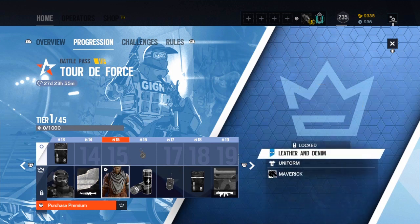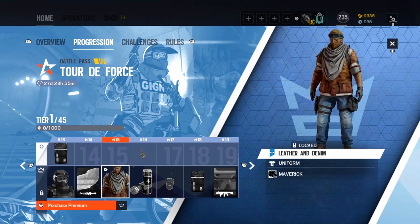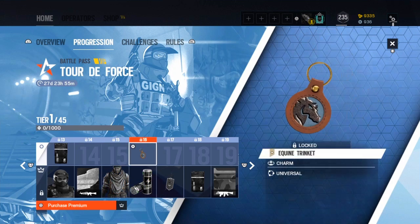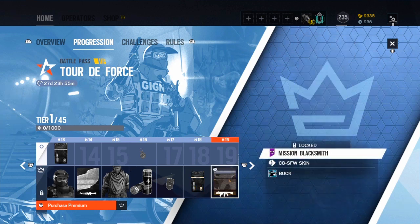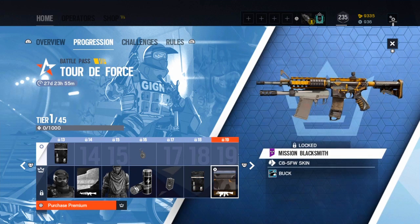A uniform from Maverick — that doesn't look any different from what we've already had from Maverick, to be honest. Another charm that no one will use, another charm that no one will use, a purple alpha pack, and a Blacksmith camo for Buck which is quite nice.